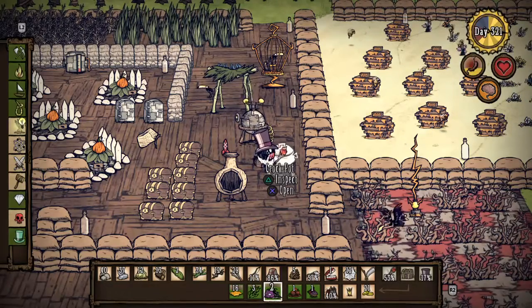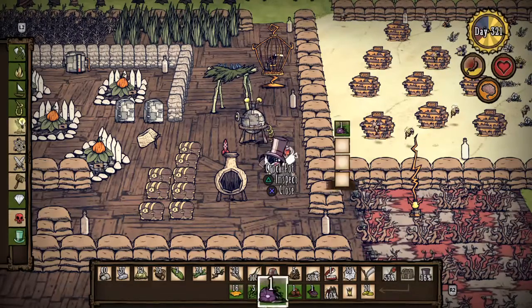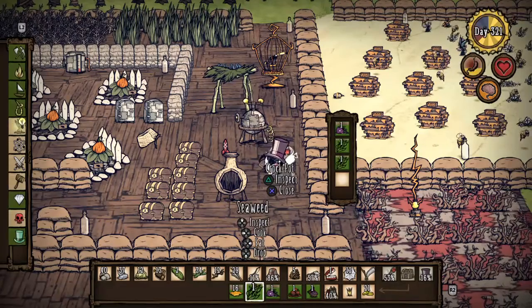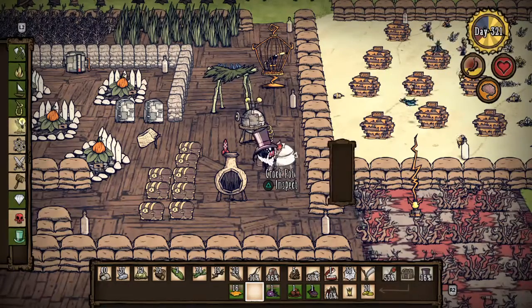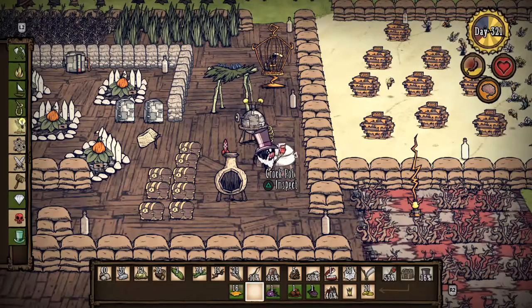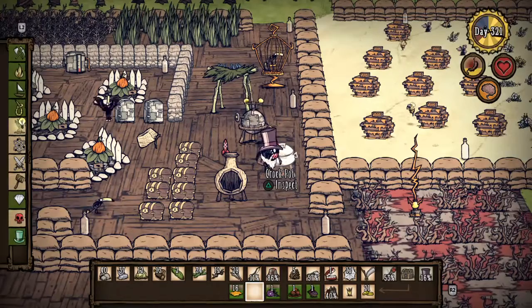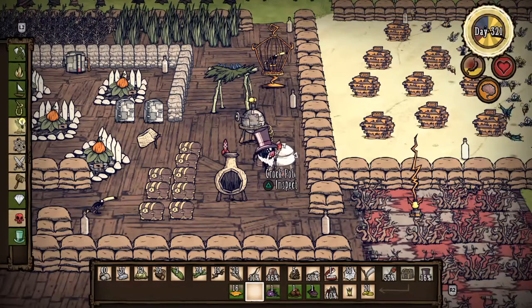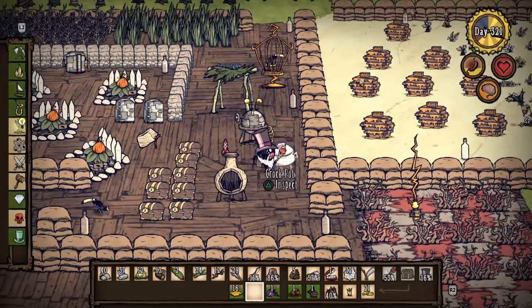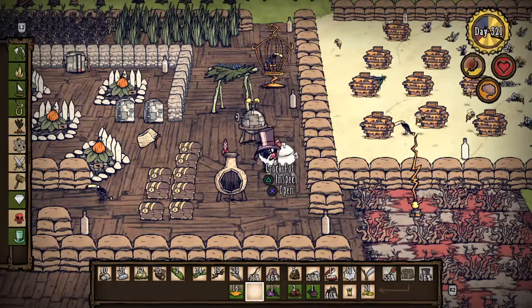Here's a killer tip for people who aren't playing as Webber and can't eat monster lasagna — you can take one monster meat and three seaweeds and make meatballs. That is phenomenal crock pot food, and as long as you have spiders or snakes in your area, you can make easy crock pot recipes with very little items.